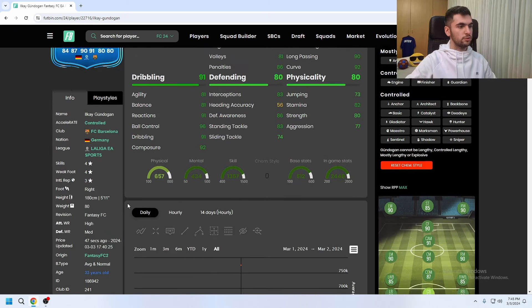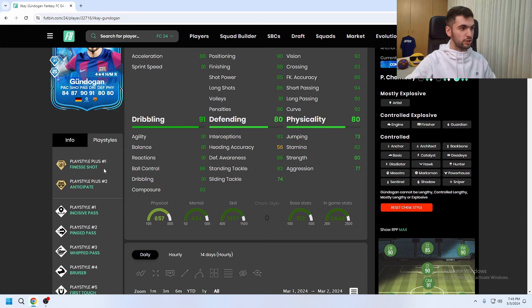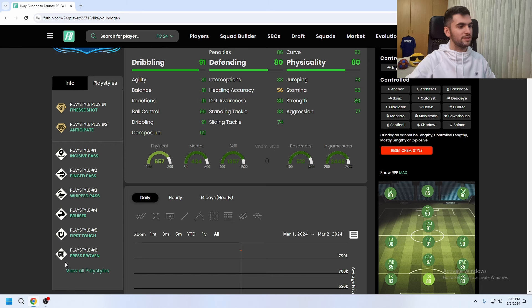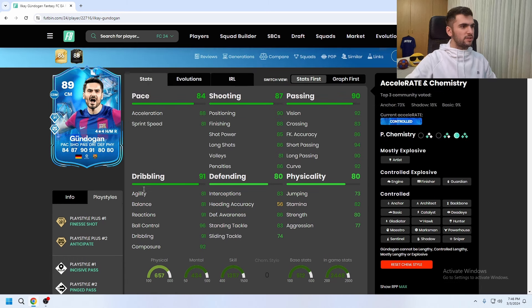His pace is average and normal. His play styles are: Finesse Plus, Anticipate Plus, Incisive Pass, Ping Pass, Whip Pass, Bruiser, First Touch, and Press Proper. It seems like he has good play styles, and as for chemistry star, for sure.